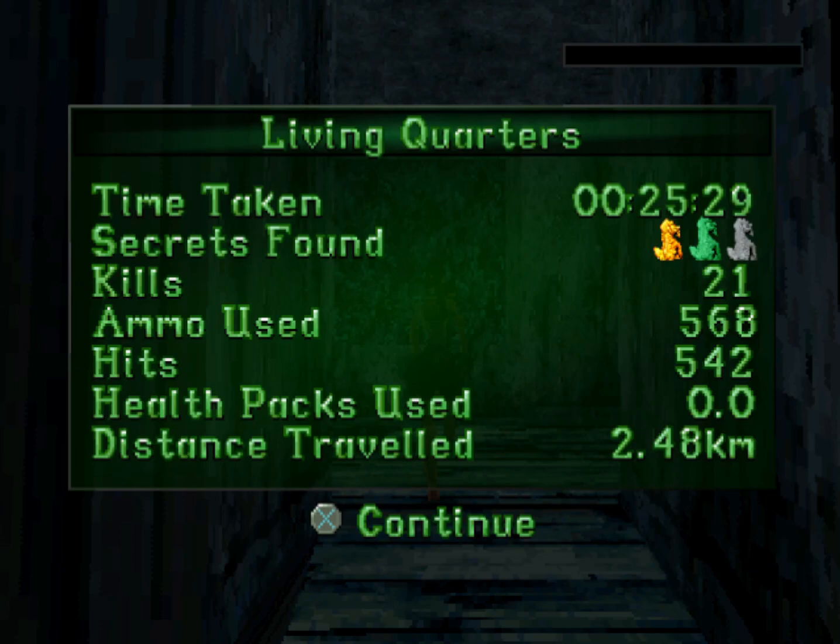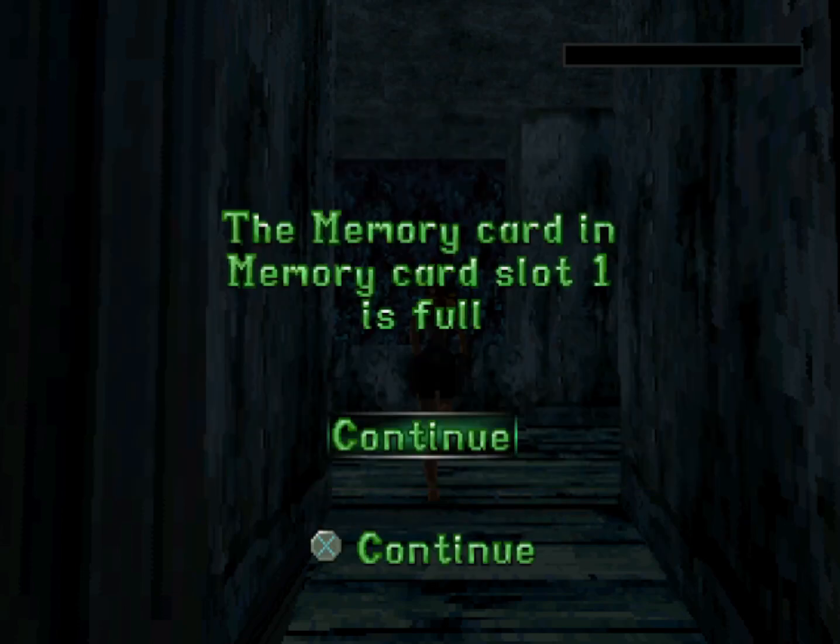That was the Living Quarters: 25 minutes 29 seconds, all three secrets, 21 kills, no medipacks used. I'll see you guys in the next level, which is the Deck — and this is the final level of the underwater levels in Tomb Raider 2. Thank you very much for watching. Don't forget to leave a like, comment, and subscribe. See you guys in the next one — take it easy, be safe, bye for now.